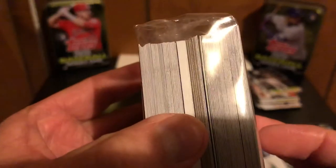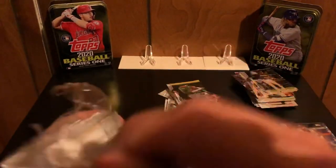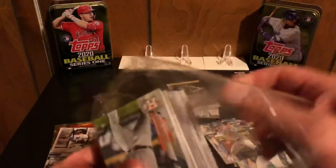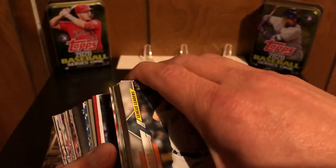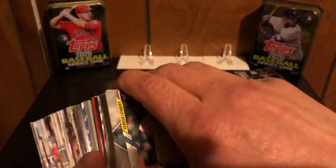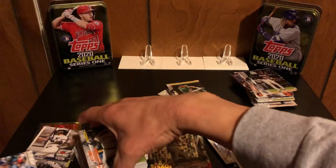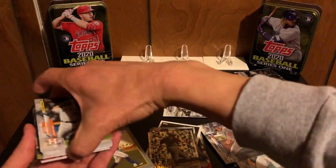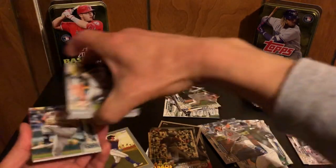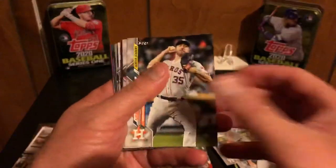Looks like we got a relic in this one, unless it's a filler card like it was in the other video where I got all excited and nothing came of it. This isn't like a Trout tin, so hopefully Trout pays off. So it looks like it. We're going to find a way to hide it. Who's this last guy? Alright, Emilio Pagan. We're gonna place you right in front of it, then take you off and put you over to the side. We'll get to that one later.